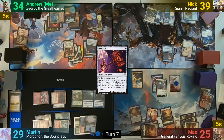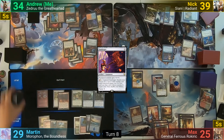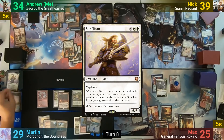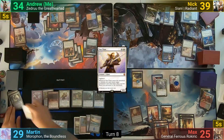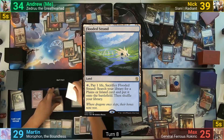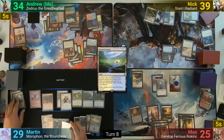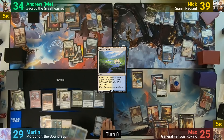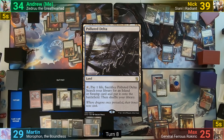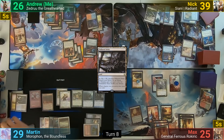Martin triggers the Oath of Lieges, finds an Island on his upkeep, then flips a Sun Titan off Descendant's Path, which he gets to cast for free. With the Sun Titan entering, he grabs a Flooded Strand from the graveyard, then moves the Lightning Greaves onto it. He moves to combat, swings the Sun Titan at me, bringing back the Polluted Delta, and deals 8. He then cracks both fetches, losing 2 and finding 2 more lands, and passes.